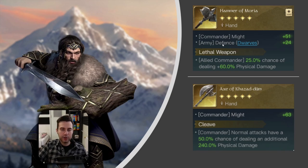For golden weapons, Hammer of Moria with Lethal Weapon or Axe of Khazad-Dum with Cleave are both strong choices. After doing the math, Cleave deals at least double the physical damage compared to Lethal Weapon, so Axe of Khazad-Dum is likely better. However, if you want overall great stats including physical damage mitigation, go with Hammer of Moria with Fence.